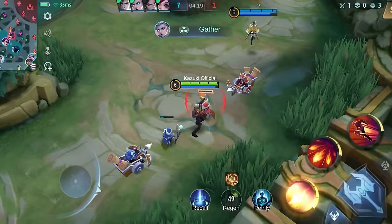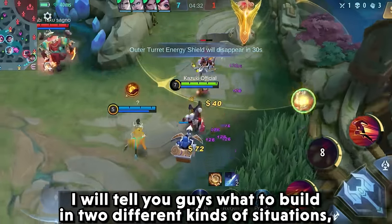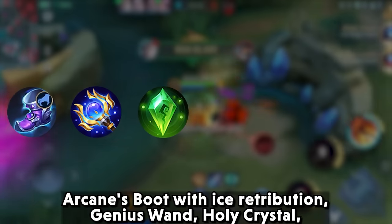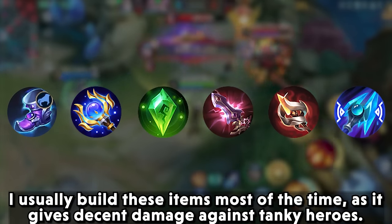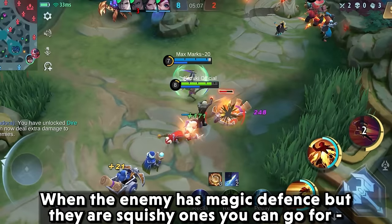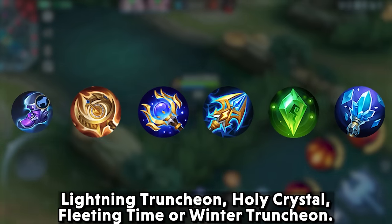Moving on to what to build — building items doesn't always depend on a specific build; you have to build according to your enemy heroes. When the enemy has high magic defense and more tanky heroes, go for: Arcane's Boots with Ice Retribution, Genius Wand, Holy Crystal, Divine Glaive, Glowing Wand, and Winter Truncheon. You can also add Necklace of Durance against high HP regen or shield heroes like Esmeralda. When the enemy has magic defense but is squishy, go for: Arcane's Boots with Ice Retribution, Cloak of Destiny, Genius Wand, Lightning Truncheon, Holy Crystal, and Fleeting Time or Winter Truncheon.